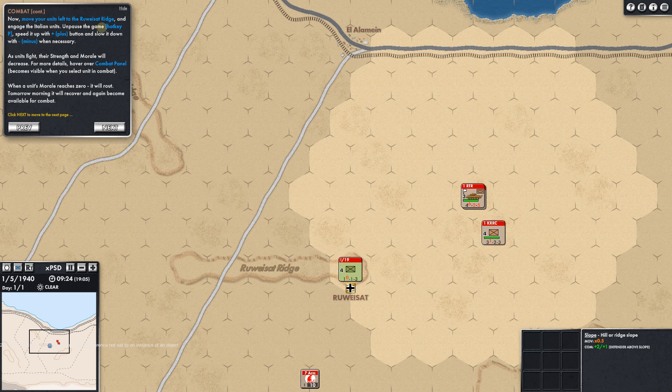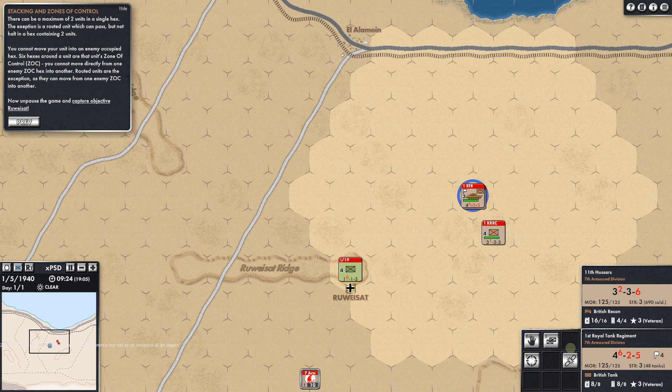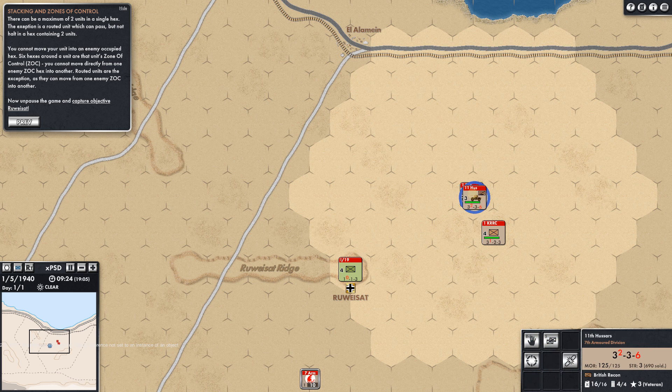Now move your units left to the Ruweisat Ridge and engage the Italian units. Unpause the game and speed it up with plus. As units fight, their strength and morale will decrease — for more details, hover over the combat panel. When a unit's morale reaches zero, it will rout; tomorrow morning it will recover and become available for combat. Let's split these two and send the Hussars out first. We'll take the infantry this way, and have the tanks follow up behind. We're at 256 speed — let's do 128.